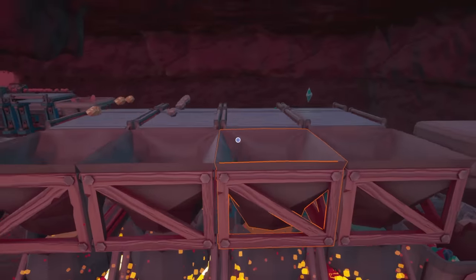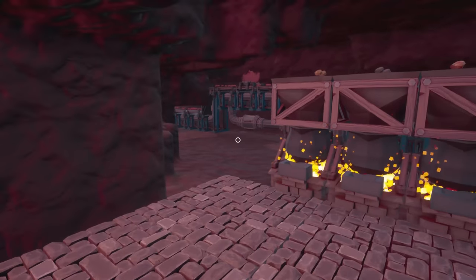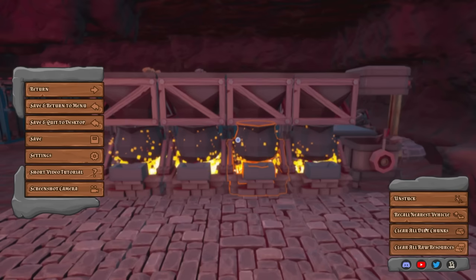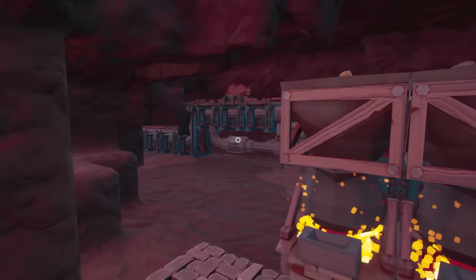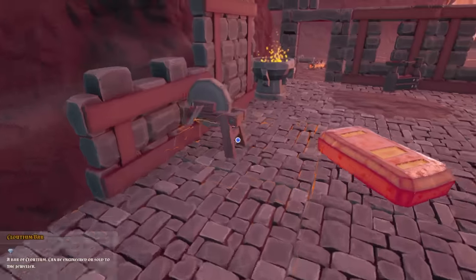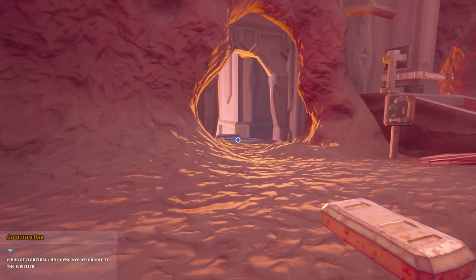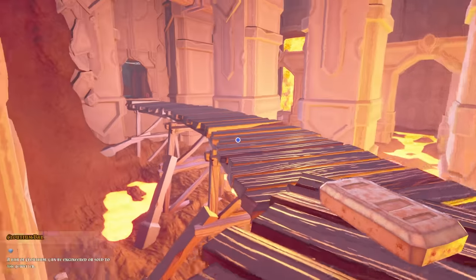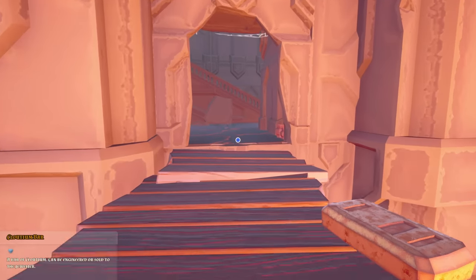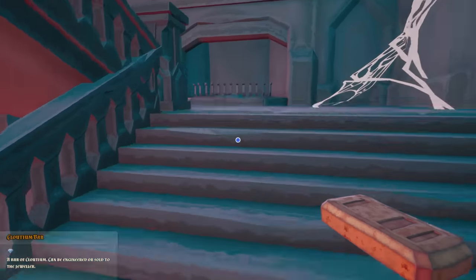I'm so excited. Also, I want to show that if you go here you can actually clear all dirt chunks and all raw resources, which is super handy. I came back to this mine and had a bunch of stuff stacked up somewhere and it wasn't really working. 302 cloudium — let's make this happen!